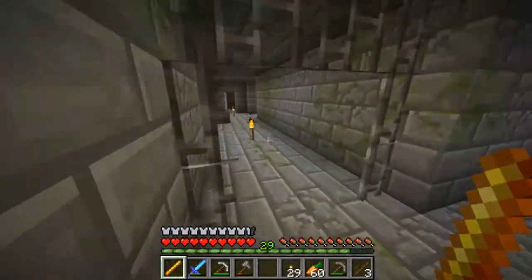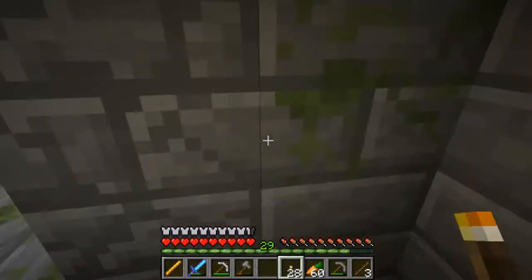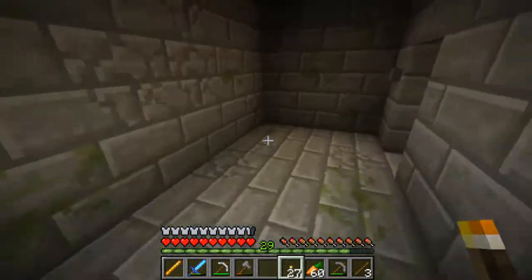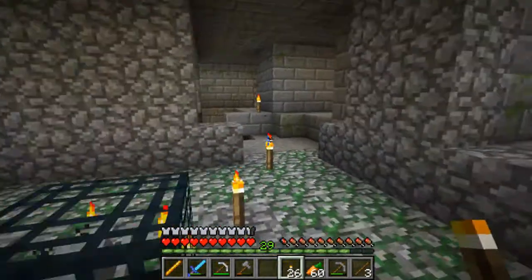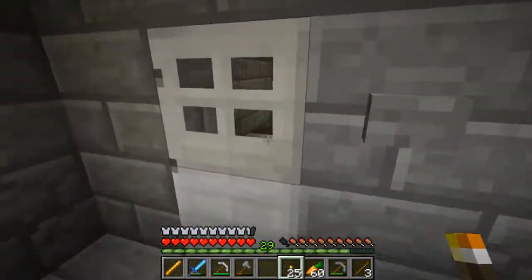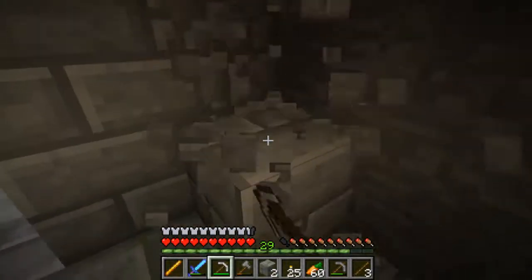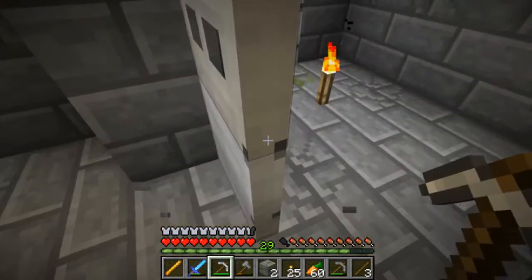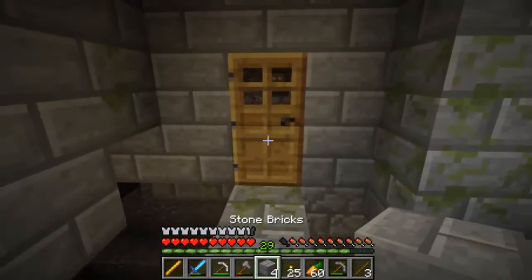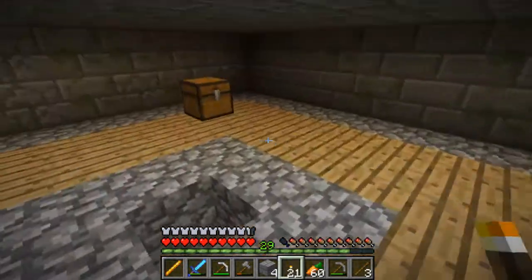Alright, we're back at the stronghold so let's get started on the exploring. I don't really know the best way to explore it, and I didn't pick up any cobblestone which was an issue - I'll learn from that. I want to be fairly quick because I imagine it's a fairly big stronghold. Let's grab some blocks. Leave a comment if you've got something to say because I do read all the comments and respond to pretty much all of them.